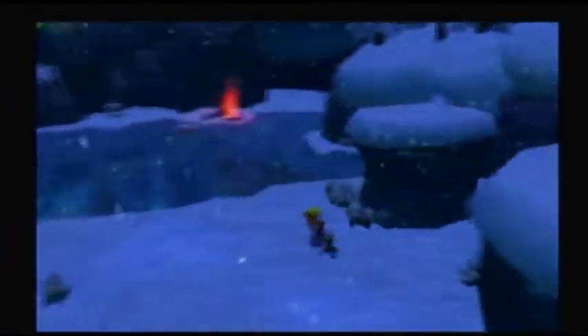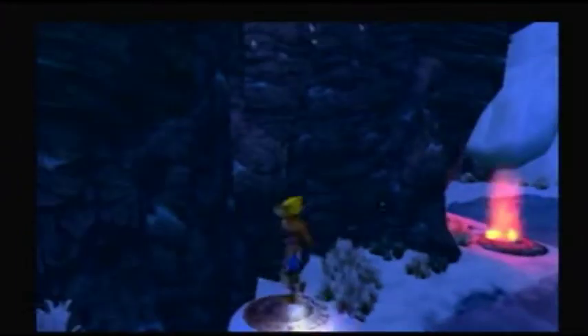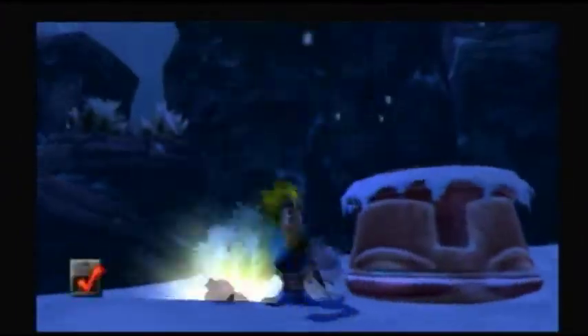Coming over here is — actually wait — one last precursor blocker, I believe. Please tell me it is. Yes! Power cell. I almost said scout fly. Scout flies are one-seventh of a power cell.